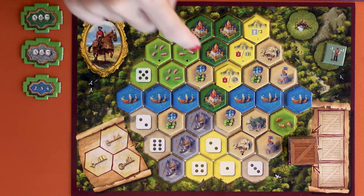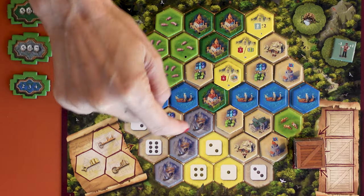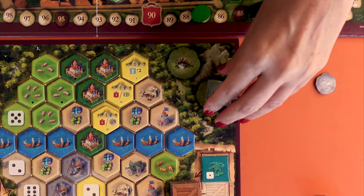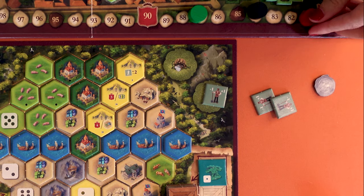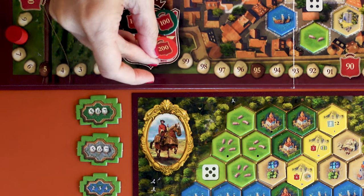In The Castles of Burgundy you play a duke managing an estate in 15th century France. Your goal is to lead your duchy to prosperity through strategic expansion and trade and make your duchy more successful than all the other duchies. At the end of the fifth round of the last phase you add your money, workers, goods and any points from the yellow tiles you've played to the points you scored on your land throughout the game. The player with the most points wins.